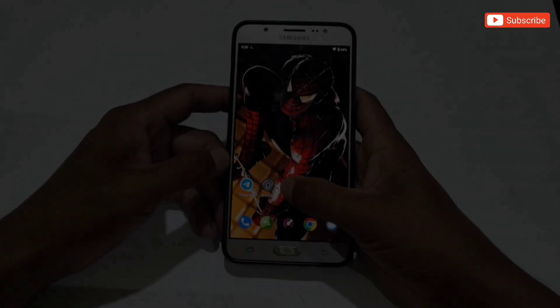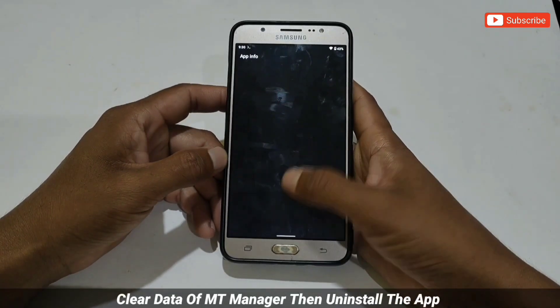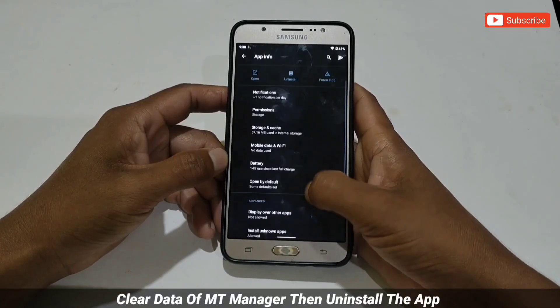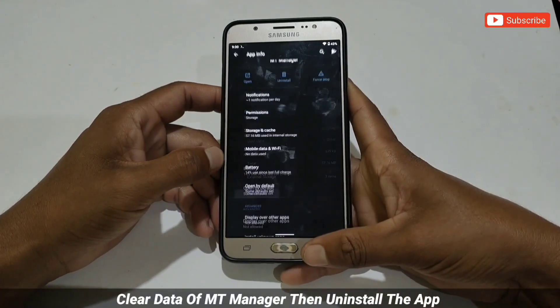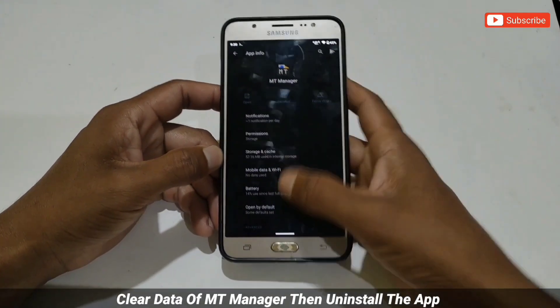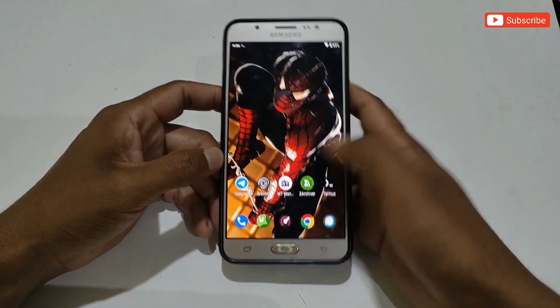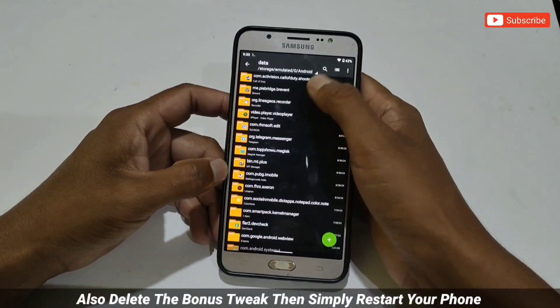If you want to remove this script from your phone, go to App Info of MT Manager application, then simply clear the data of MT Manager application. You can also delete the app from your phone. After clearing and deleting MT Manager, make sure to also delete the bonus file if you have applied it. That's all — the script has been removed from your phone, but make sure to restart your phone again.